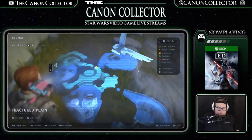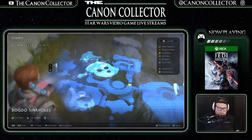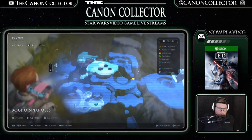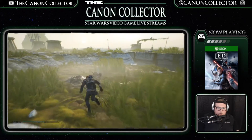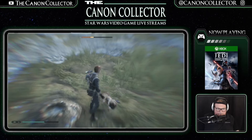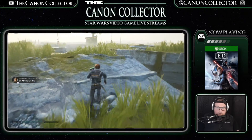It looks like that's now explored. Wait — Bogano sinkholes, there's another chest around there. We need to find that other chest. More echo sensing — dead boggling. Down here somewhere.